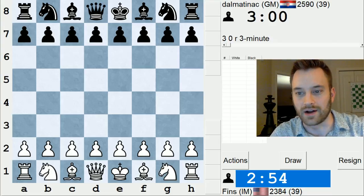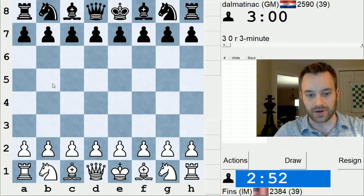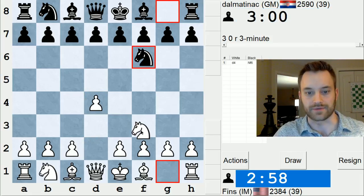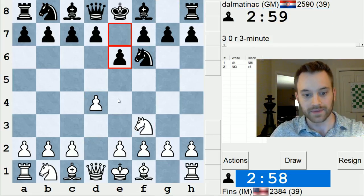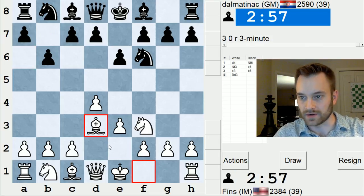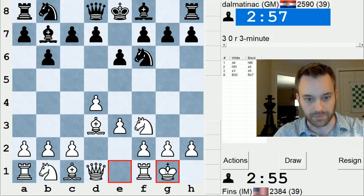Hey guys, this is John, and I'm playing Grandmaster Dalmatinek in the 3-minute pool on ICC. Tough opponent in Game 1 — 2590 in the 3-minute pool. That is a hefty rating, so let's do our best. Grandmaster Ivan Saric, great player.